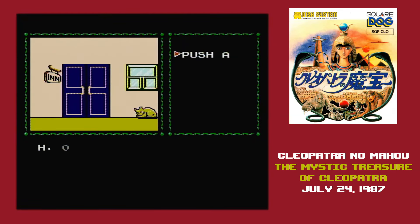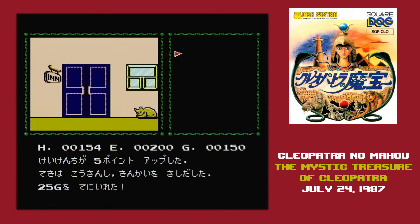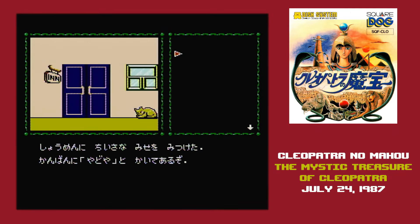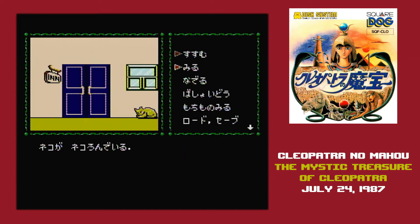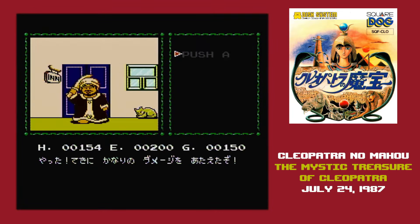There's a shop that sells rice cakes that you use to recover health — those cost 100 gold each. And a shop with goods used in the adventure game portion, which also costs several hundred each. Getting a better weapon is way out of your reach, because that's 2000 gold.